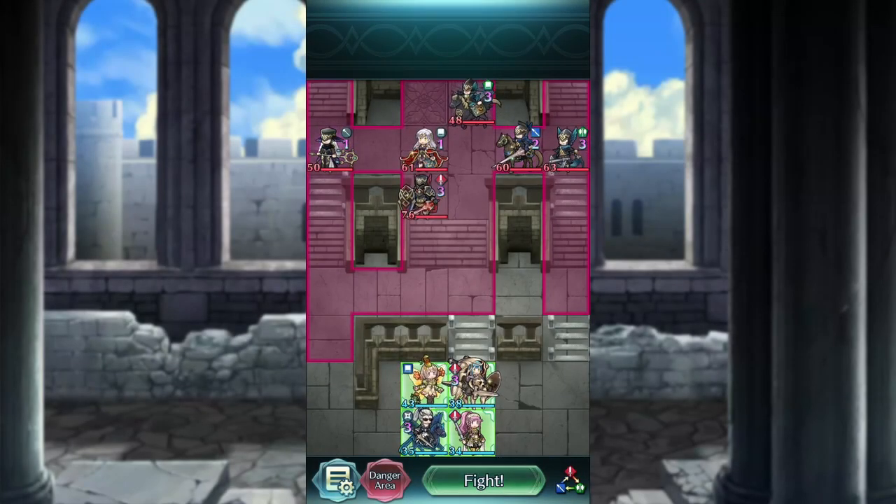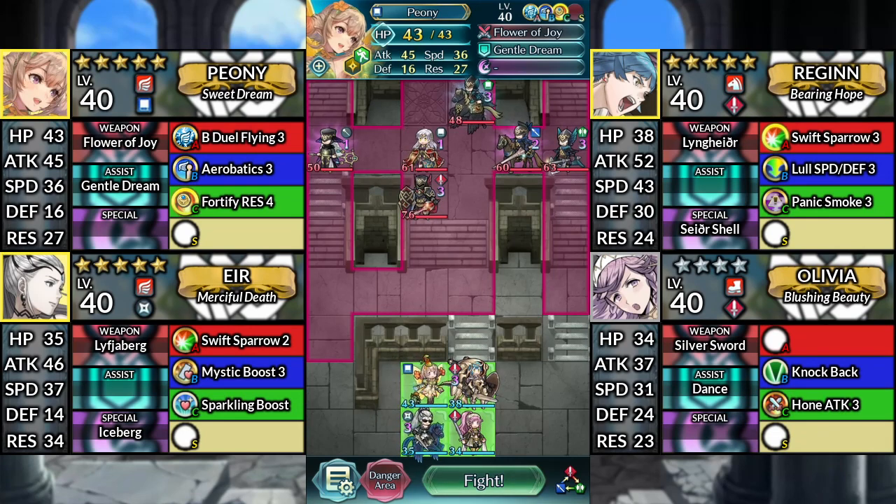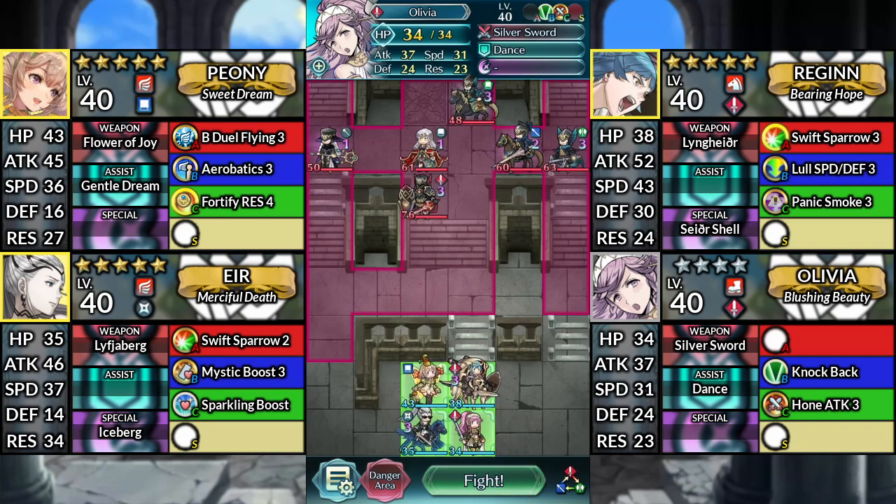Hello and welcome to Micaiah Infernal. We have Peony, Regan, Air, and 4-star Olivia. We'll be using no Assists or Sacred Seals.